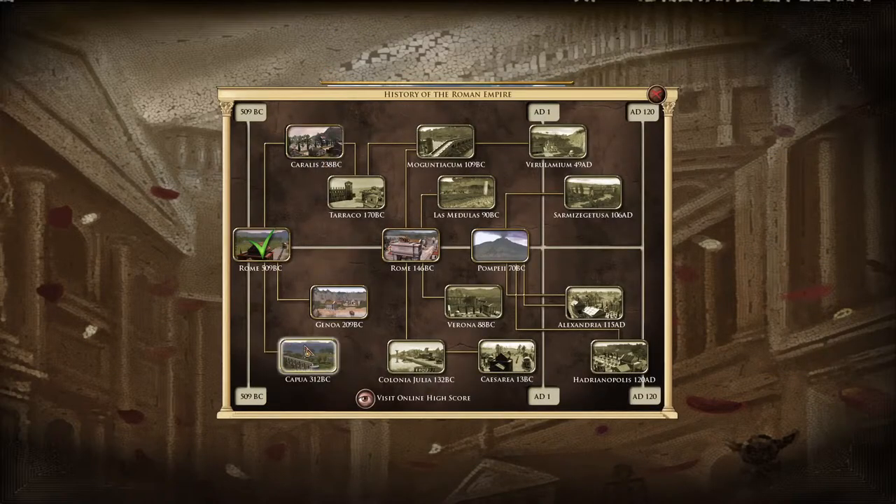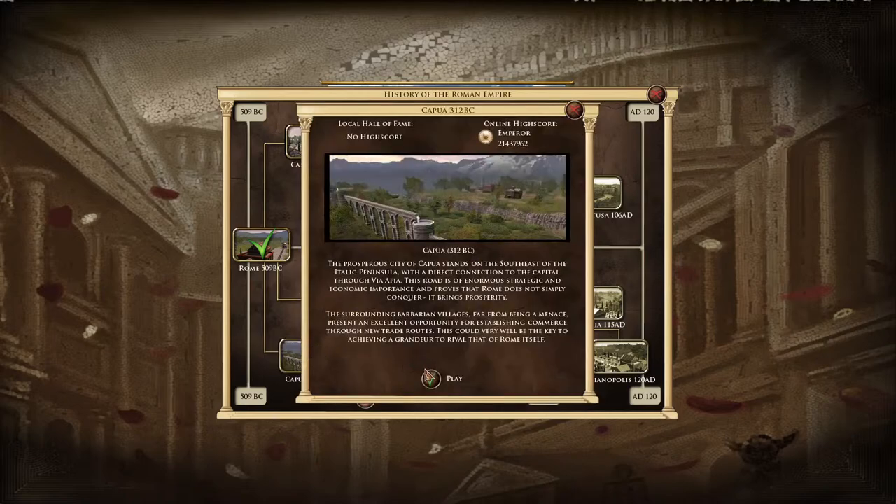We'll go campaigns, History of the Roman Empire, Corrales, Capua. Let's go with Capua. The prosperous city of Capua stands in the southeast of the Italian peninsula with a direct connection to the capital through the Via Appia. This road is of enormous strategic and economic importance and proves that Rome does not simply conquer - it brings prosperity. Spoiler alert: it didn't, but it did be of mutual benefit to both Capua and Rome.